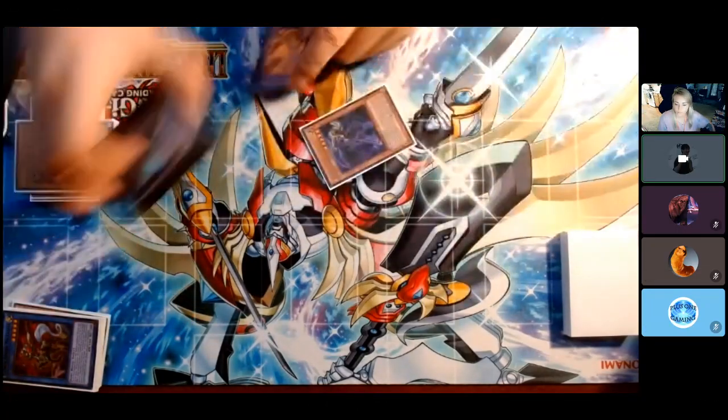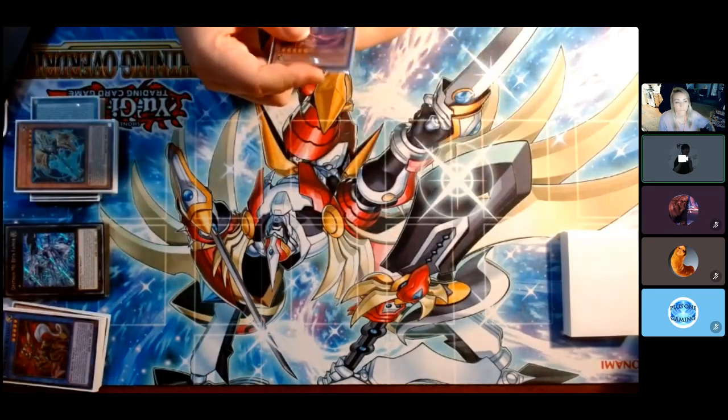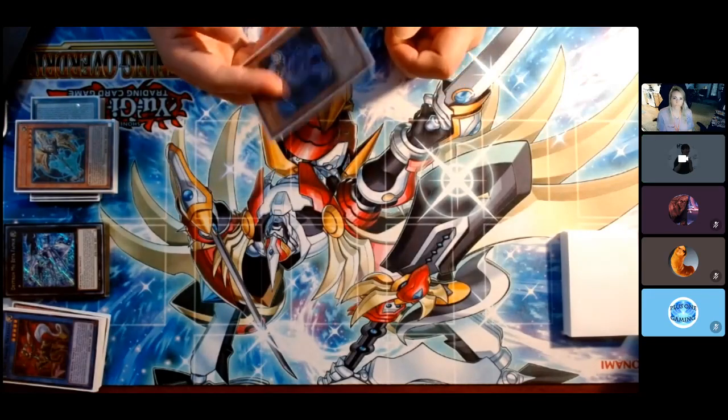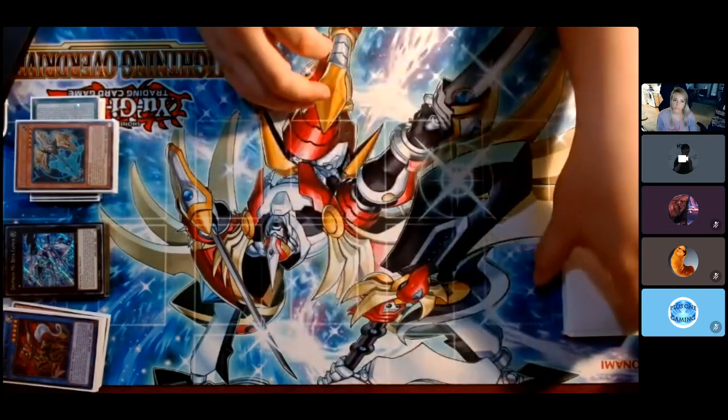That's the special part about the Simorgh in the deck. Worst case, it's a light fairy, so it can be used as cost for either Ultimus, Ava, Diviner, or Orange Light. So yeah, that's it for that.